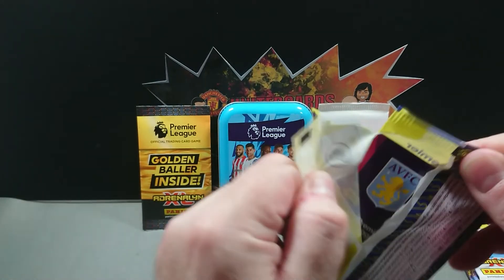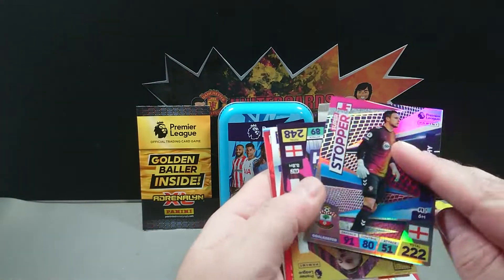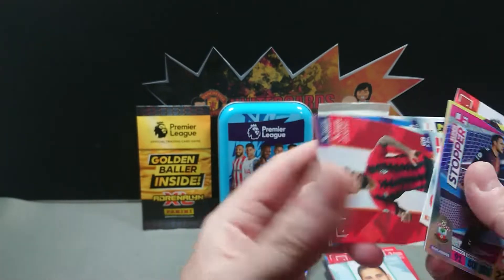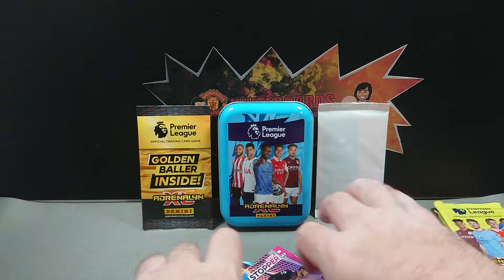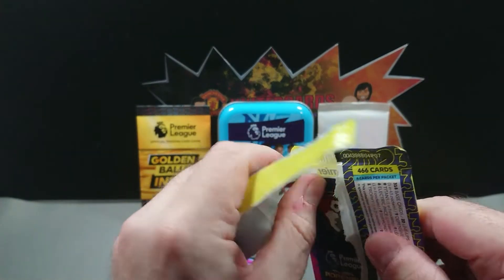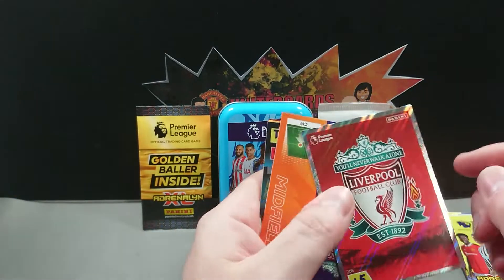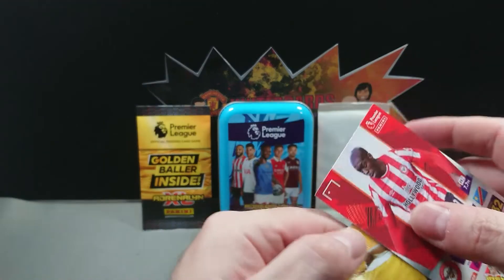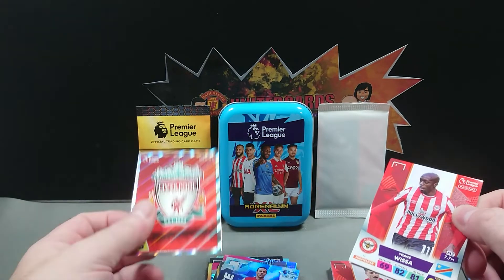We still got four packs to go from the tin before we crack into the limited edition and the golden baller. There's another code, and we've got Super Stopper Alex McCarthy, Jamie Vardy Adrenaline Rush, Sergi Canos for Brentford, Philip Billing for Bournemouth, Jonny Evans for Leicester, and Ezri Konsa — apparently Konsa has not started off this season very well according to some Villa fans on the radio. Another code and that's the Liverpool badge, then Ice Tiago, Electric Pace Allan Saint-Maximin, Wissa, Boly, and Mepham.